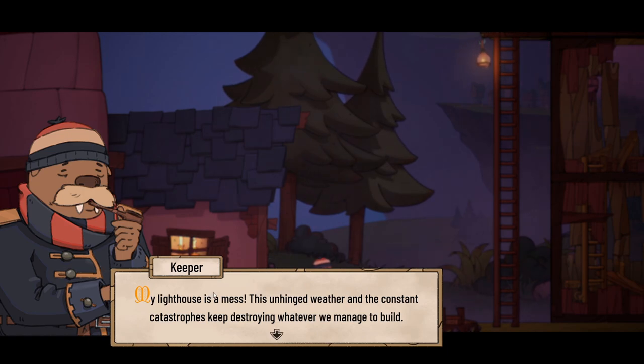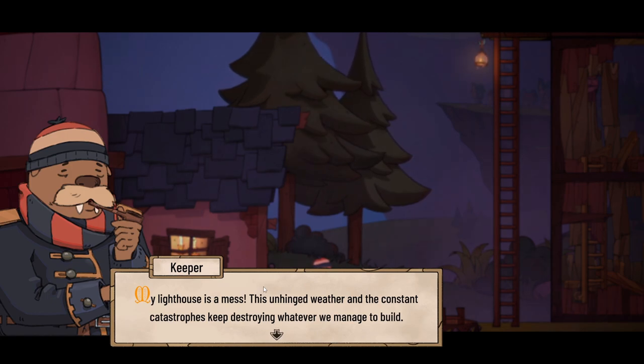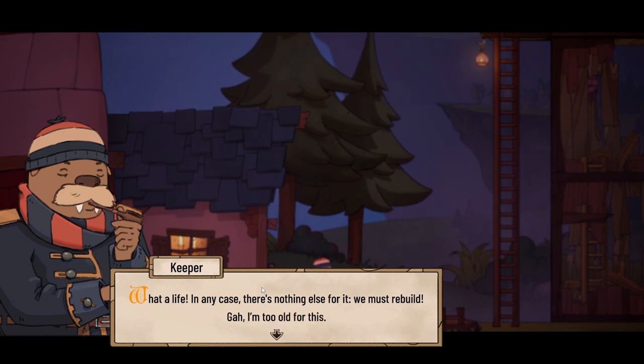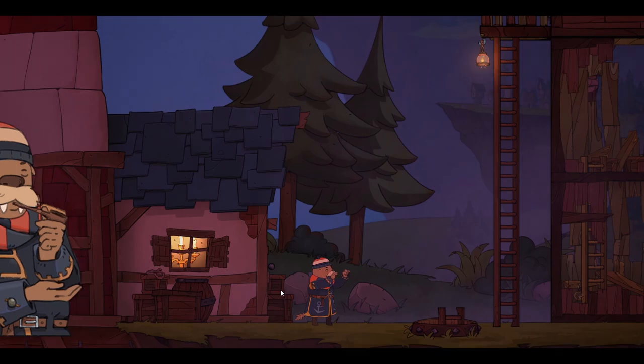So what are we saying? 'My lighthouse is a mess. This unhinged weather and the constant catastrophes keep destroying whatever we manage to build. What a life. In any case, there's nothing else for it - we must rebuild. Gah, I'm too old for this.'